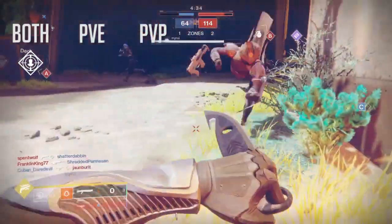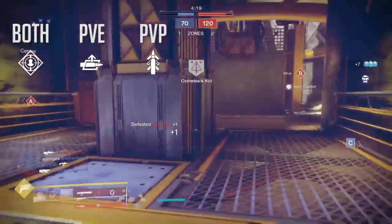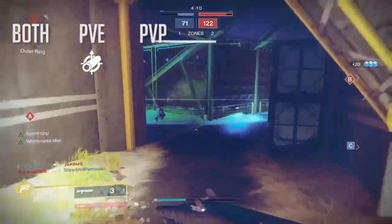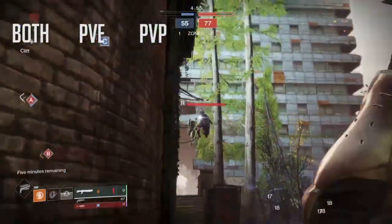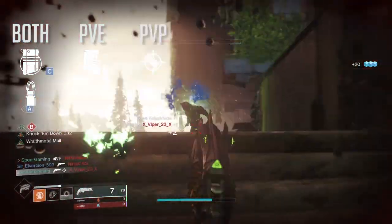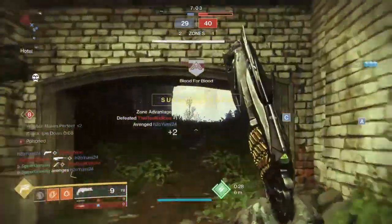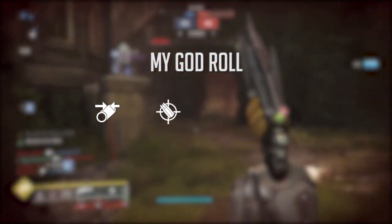For PvE you can always go with Auto-Loading Holster — that's a pretty decent pick. For a PvP roll you definitely want Quick Draw. Moving on to the barrel: for PvE, Small Bore could be pretty good, but for PvP you definitely want Rifle Barrel or Full Choke — that's your best pick. For the magazine perk, for PvE and PvP, Light Mag or Steady Rounds could be pretty good. If you can't get either of those, Tactical Mag could work as well. For PvP you definitely want more range, so go with Accurized Rounds. Personally I mainly use The Chaperone, but if I wasn't, I'd use Mindbender's. My god roll for PvP would be Full Choke, Accurized Rounds, Slideshot, and Quick Draw.